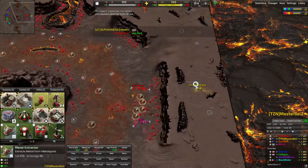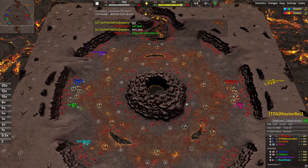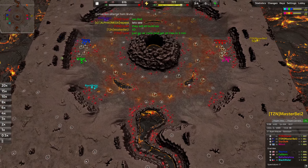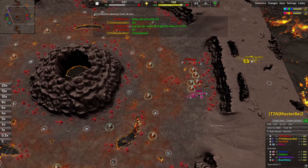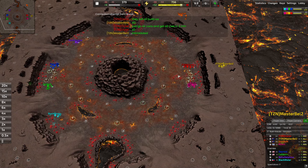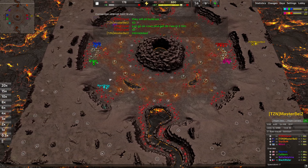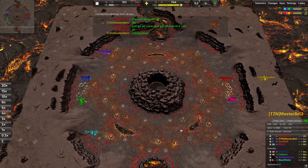Master Bell is going for the air lab again — his tried-and-true signature move. That air transport play from Game 1 was so cool. I do have to give a caution: do not try this at home. In your 8v8 games there will often be anti-air all over the place and you're very likely to lose your commander flying it around. But maybe talk to your team, give it a try — it might cause irreparable damage to the enemy.